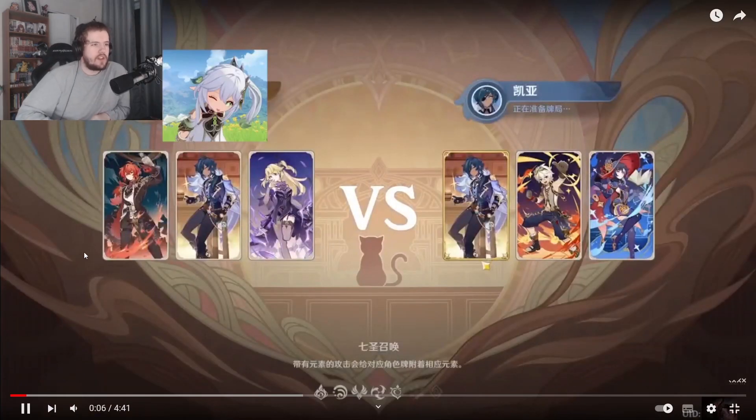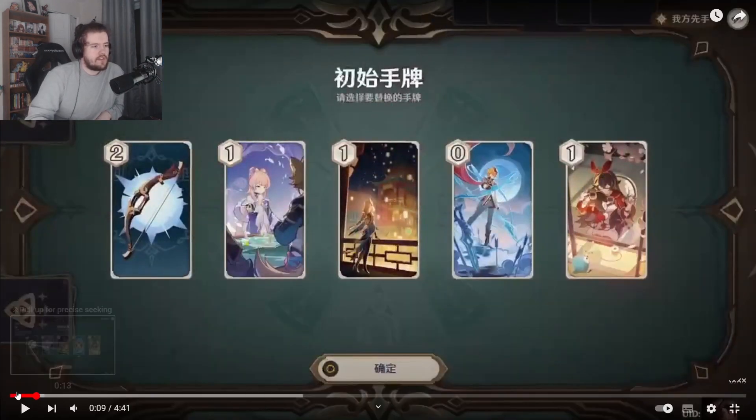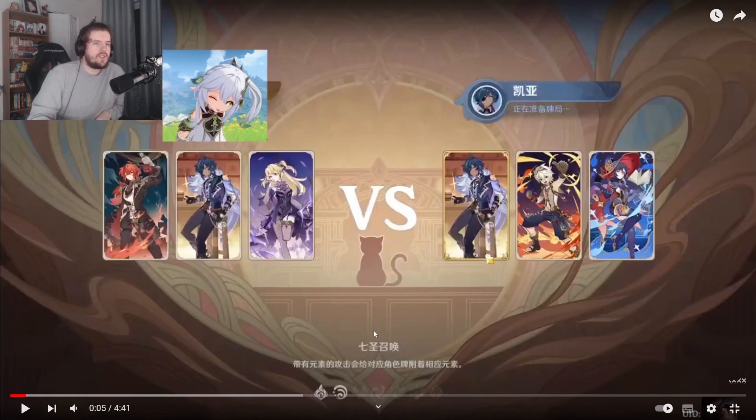So you get to challenge somebody. It looks like you have — I think it's 30 cards and then three character cards. We have three each. It's actually really interesting that you see them at the start of the game. It gives your opponent more information, like what they're playing against. That's really cool.